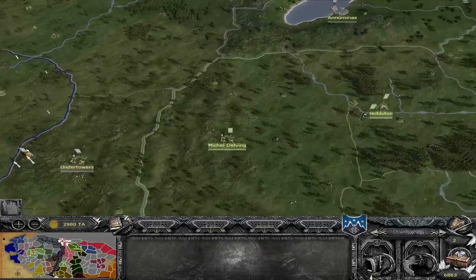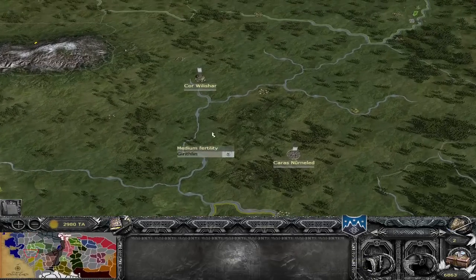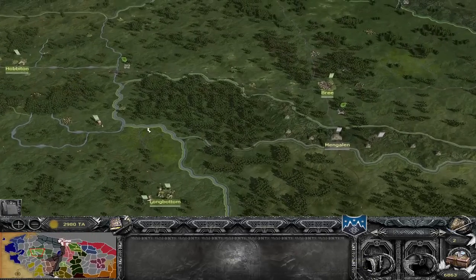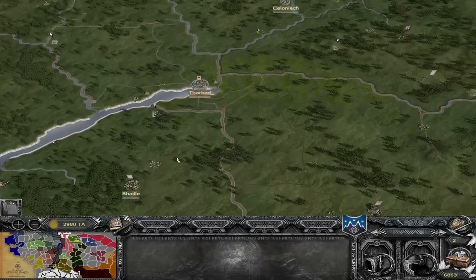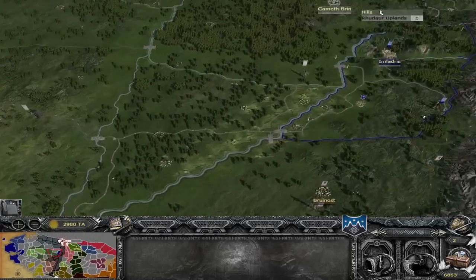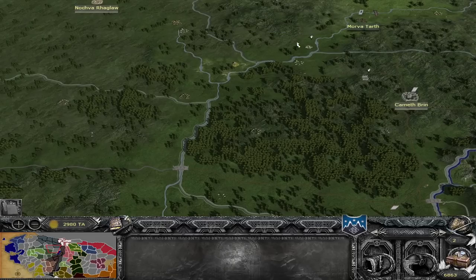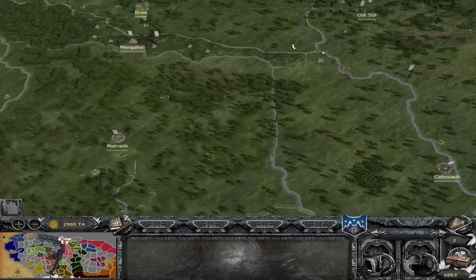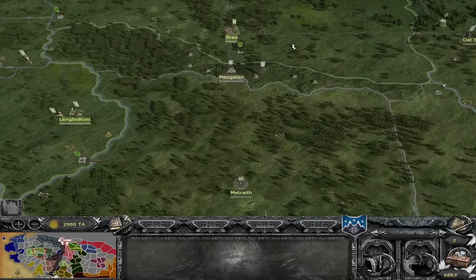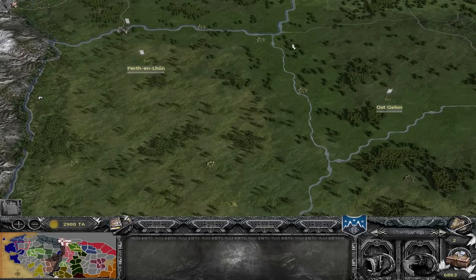One thing I've petitioned for is to have the Brandywine River actually navigable all the way up to the Shire, giving another option for navigable rivers. The other argument would be to have the one in Hoarwell go all the way up towards Imladris or Rhudaur, just to give a little more water routes and use for actually having ships. But that's a problem for another day. That's pretty much it for the ring side of the script.